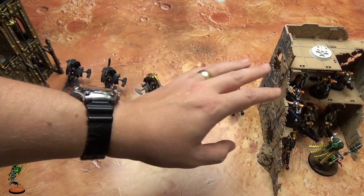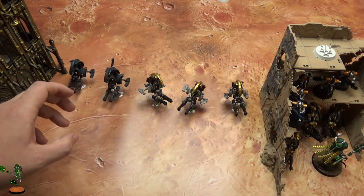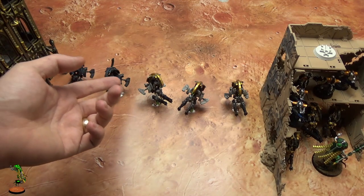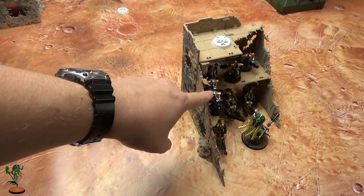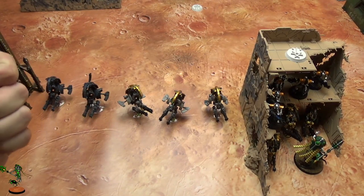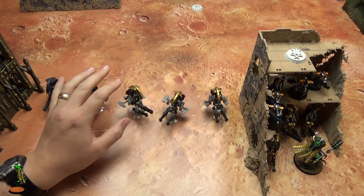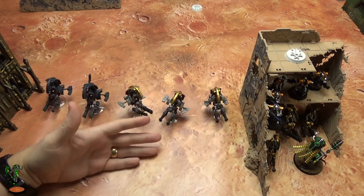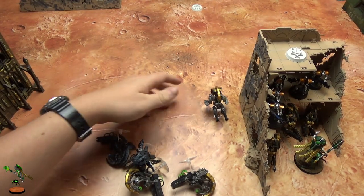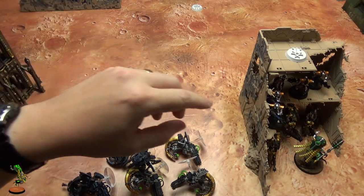The reason you do this is because you want your opponent to waste all their shots on the Tomb Blades. If they can't see any high-value targets because everything's out of line of sight or in deep strike reserve, they basically have to choose between using long-range firepower to kill five measly Immortals or wiping out the Tomb Blades. If you play correctly, this could be the only unit they can actually shoot at.